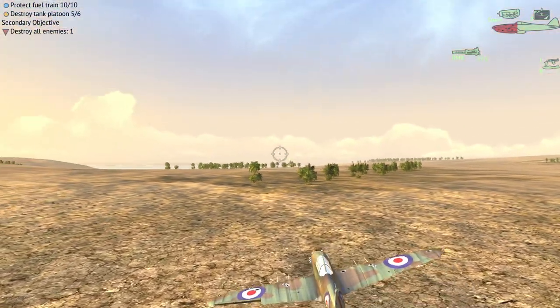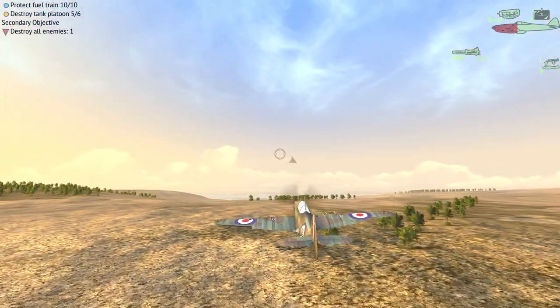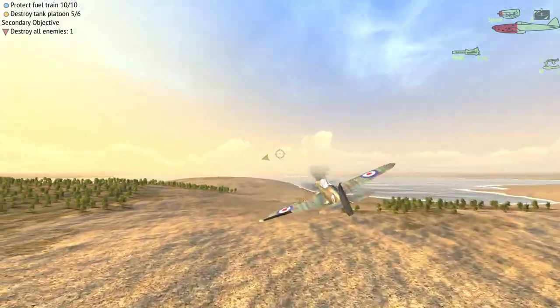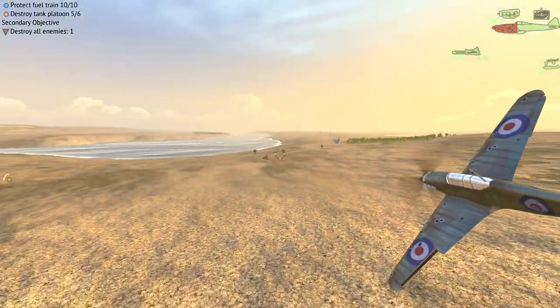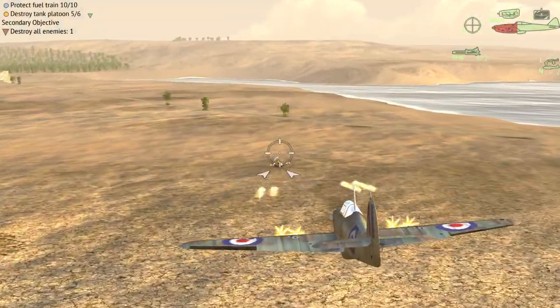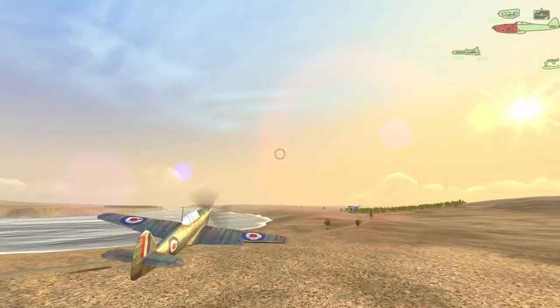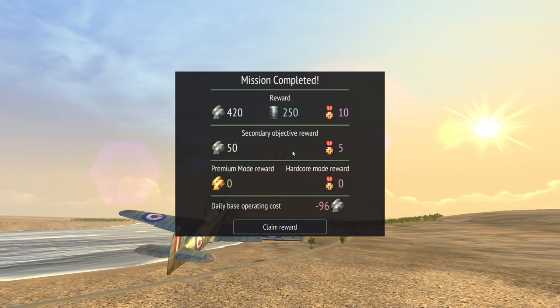One thing I've noticed — I commented on in another video — was this: this plane has four 20-millimeter cannons, and we have 900 rounds. I thought that was 900 divided by four, like 900 rounds total, but it's not. Right-clicking once uses one round, one shot. So we have 900 shots total across all four cannons, which is pretty sweet.